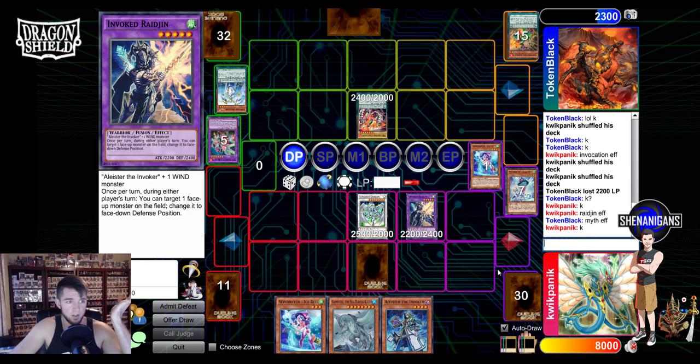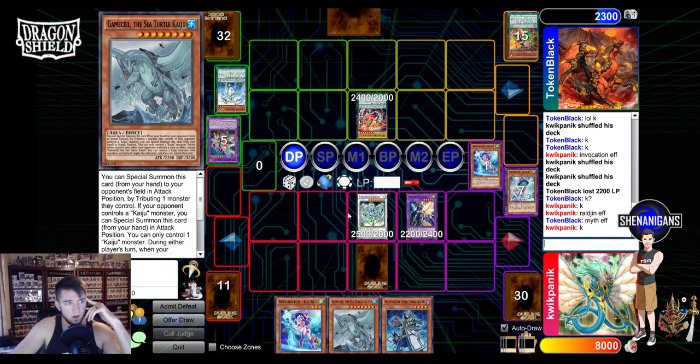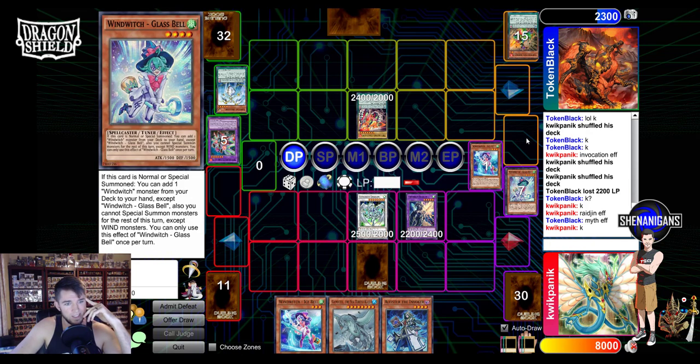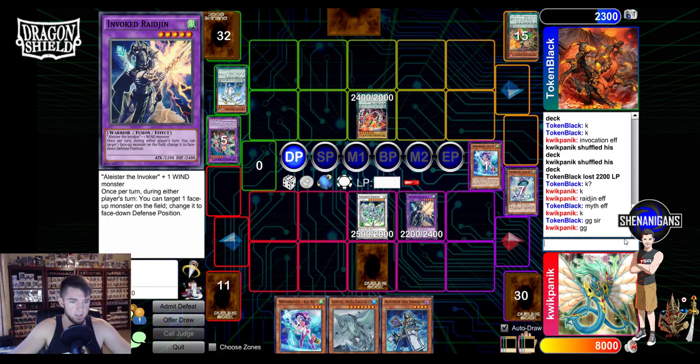I like this so far. If we start with the Wind Witch it's pretty cool. You didn't get to see any True Draco stuff, but if we did play against True Draco or Zoo we had Gamma Seal, which is decent. GG! Alright, next game.